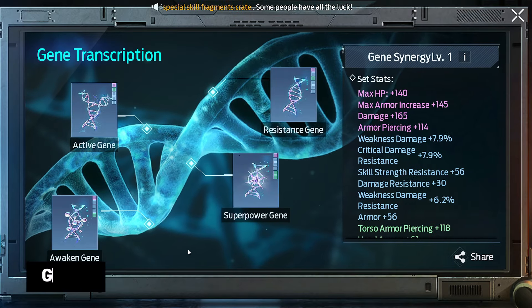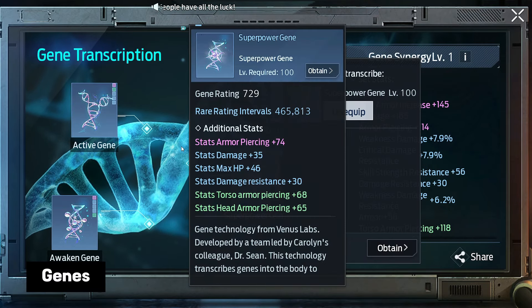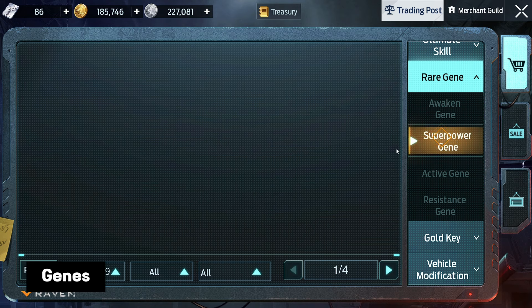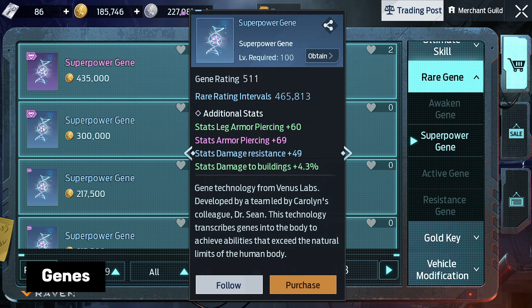As for jeans, I have already talked about them many times in other videos. Nowadays it's not difficult to purchase ready-made jeans from players. Many of them are quite high quality and will significantly increase your rating. If you don't know how to earn gold, watch other videos on the channel — they have all the information you need.